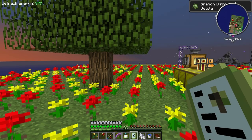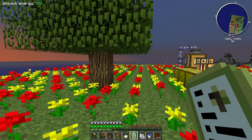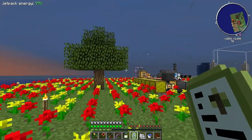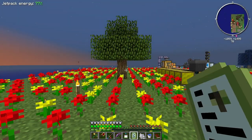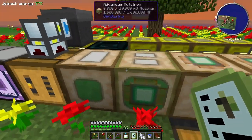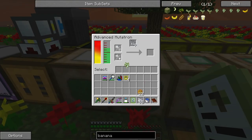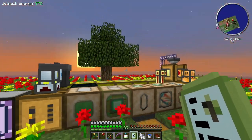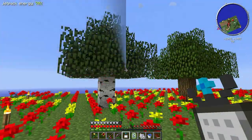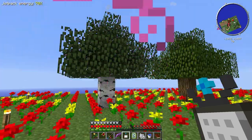Species discovered: silver birch. Branch discovered — interesting. You can see what the process is: it's just going to take a little bit of time. I won't bore you with it, but we'll put them into the mutatron with the pollen and magic will happen. I'll see you in a little bit for a status update.